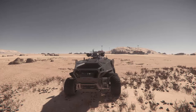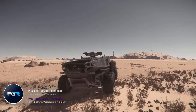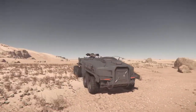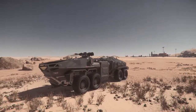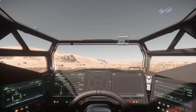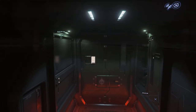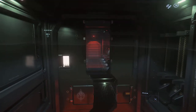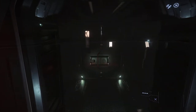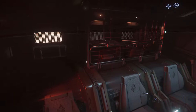Hey guys, it's Phase One once again with another video. Today we wanted to take a quick look at the new Anvil Spartan — a ground transport vehicle using the same chassis as the missile launcher. It's brand new and looks really cool. It's a great vehicle to transport multiple crew members for ground assaults on underground facilities on planets and moons, especially now that rocket defense systems are being installed there, making air approach more dangerous.